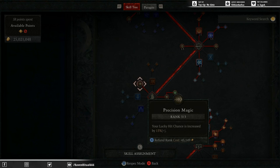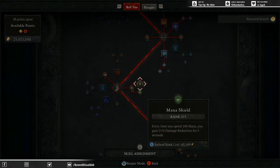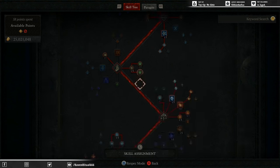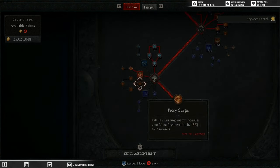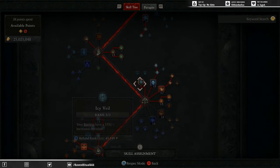Three points into Precision Magic to get an increased lucky hit chance. One point into Align the Elements, three points into Mana Shield as we are consuming a lot of mana with Blizzard, and three points into Protection — especially since Meteor is a cooldown skill now thanks to the Starfall Coronet, so we are constantly in a barrier even when applying damage. One of the changes we have made is we are picking up Icy Veil. The increased barrier duration gives us so much life and sustainability, particularly in Nightmare 100s. Previously we were going into Fiery Surge, Endless Pyre, and Warmth for passive health regen, but this is not optimal on Nightmare Tier 100s — it's just not enough considering the damage enemies do at that tier. So you can take those points out and go into Icy Veil.